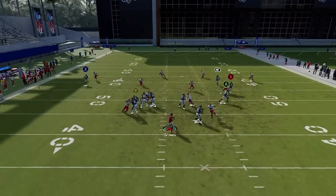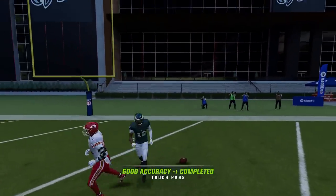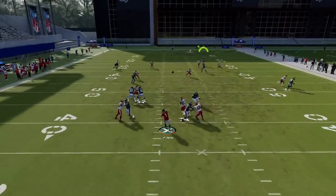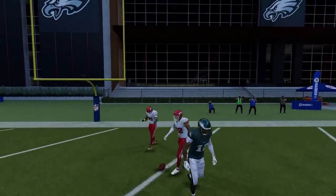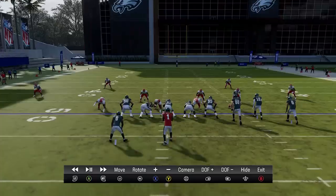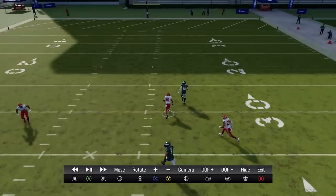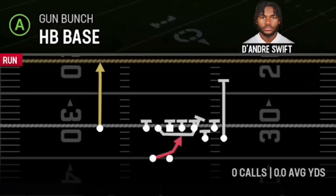Against Cover 4, put the RB route on a fade. Cover 4 is really glitchy — he runs right past the safety. The B route should get open too. If you see the safety just sit and not react, it's best to wait for it to develop. EA will probably patch this broken Cover 4 at some point, but if you see your DB stop and wait to get roasted, definitely throw it there. Last, for regular Cover 4 you'll have to get to the dime package to find it.